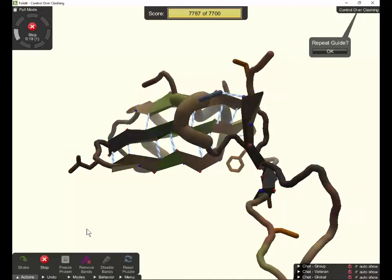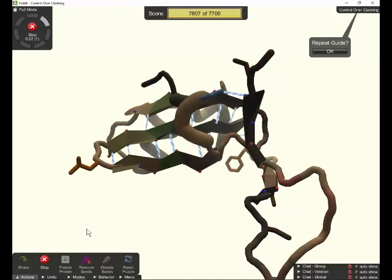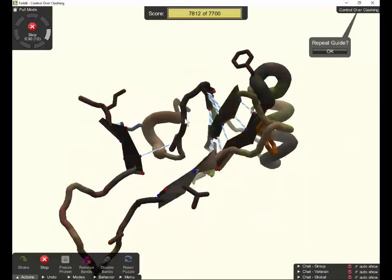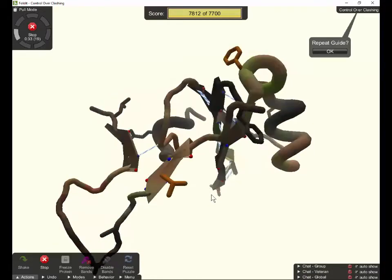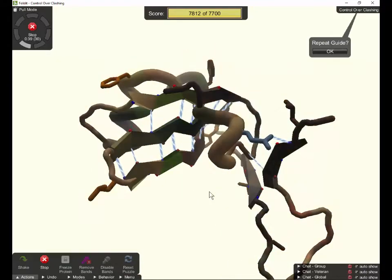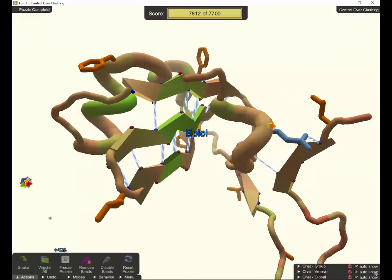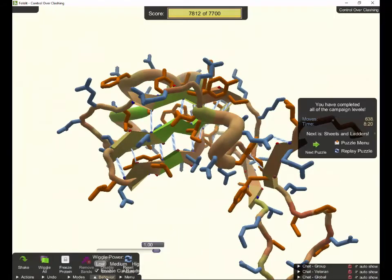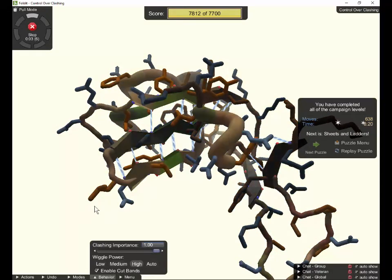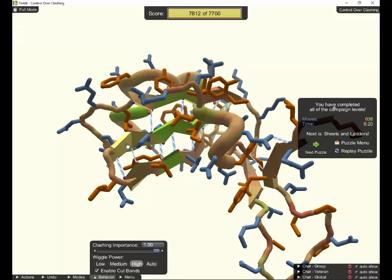That's the way you would solve this one. I'm not sure if it's intended to be quite this difficult. What we're left with is kind of bad — these two smaller sheets, maybe they should be bonded to each other or to the larger sheets. They're just hanging off in space right now, and that's never a good thing. Let's stop the wiggle. We're at 7,812, so let's switch wiggle power to high and wiggle again — sometimes this will just stall.